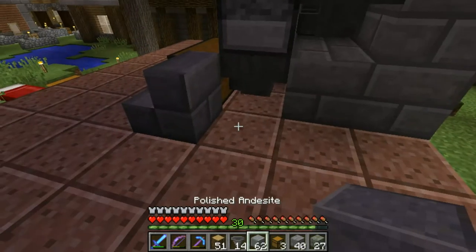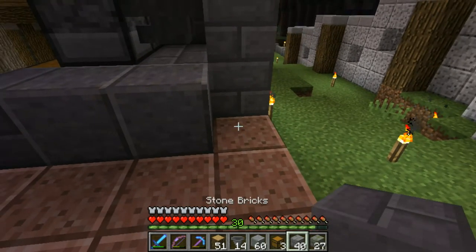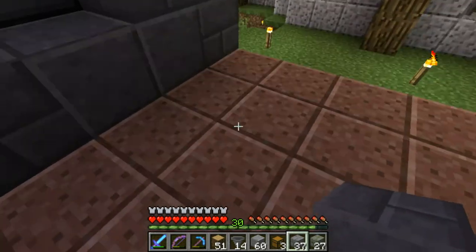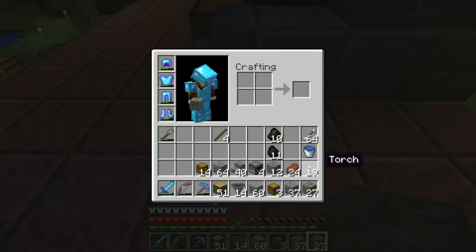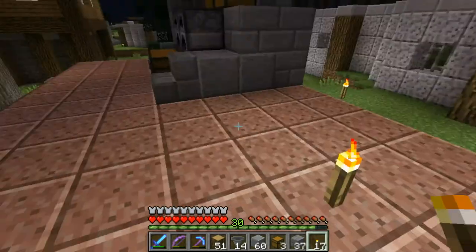I want some polished endosite. Why do I want the endosite? Because I think in total, in combination with the granite and the other bricks, it's gonna look really cool.